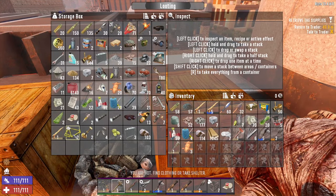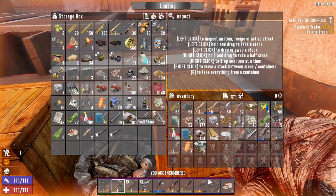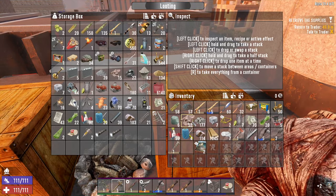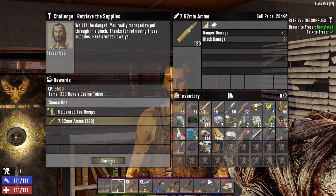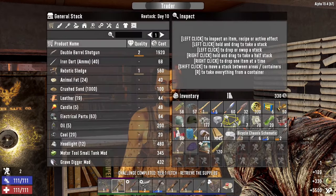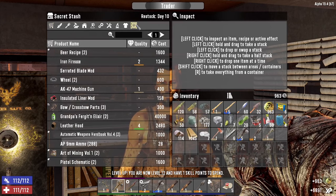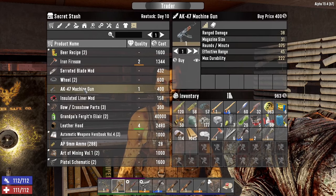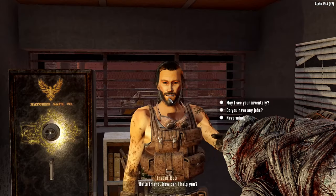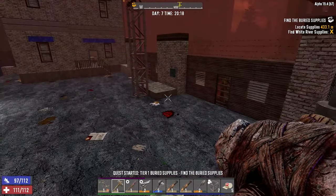Let's see what we've got to sell. We'll keep the engine — we might need it for something. Okay let's go to the trader. I'm selling these. What have you got? A pistol schematic? He's got an AK-47 — yes, I'm buying that! Any jobs? Buried supplies — okay, we'll take it.